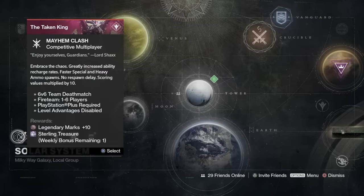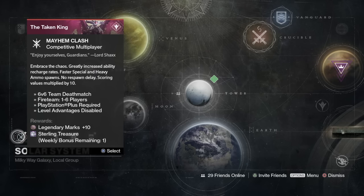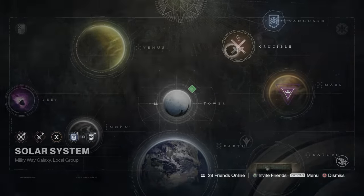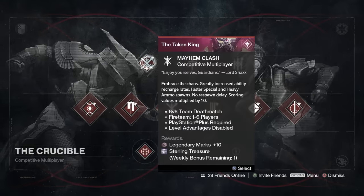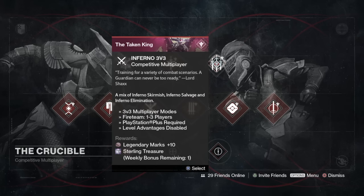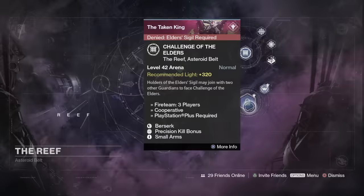For the weekly crucible mode, Mayhem Clash is back — I'll link another video in the description. You want to farm this all week; it's the fastest way to get crucible packages with six to seven minute games. You probably want to play Hunter Gunslinger — even though they nerfed him a little — with the Young Ahamkara's Spine and the double trip mines that last longer. Farm the hell out of that this week, pop crucible rep boosters. You also have Inferno 3v3.